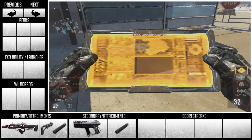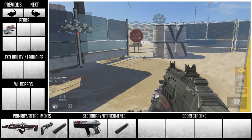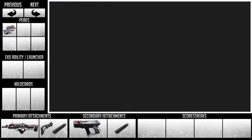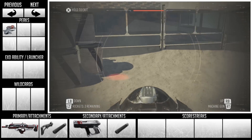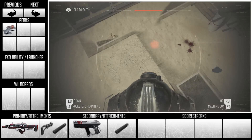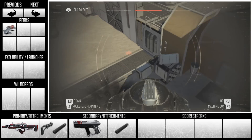As for the perks you're going to be using, the first one is Low Profile. I recommend you use this in pretty much every class, even in the future. It makes it so that you aren't seen by the UAV — it's basically the ghost of this game. It's really awesome. You're going to need it, especially since everyone's going to be boosting around. You want to be as stealthy as possible.